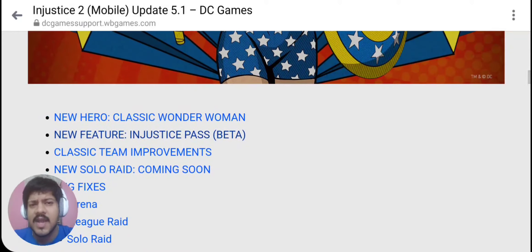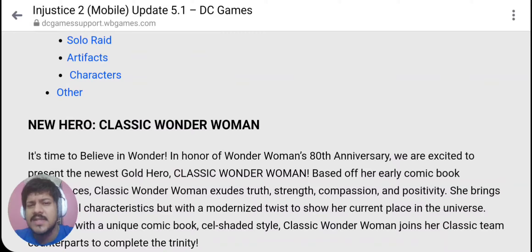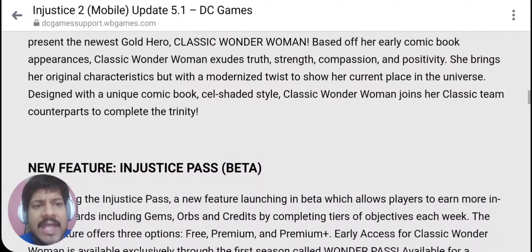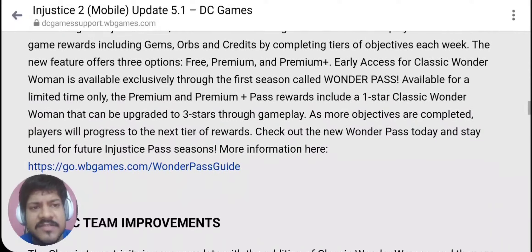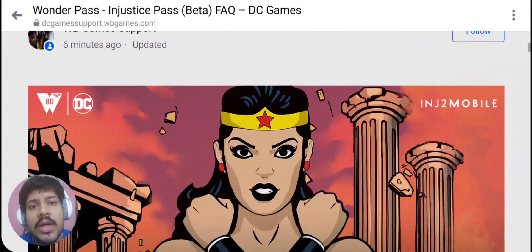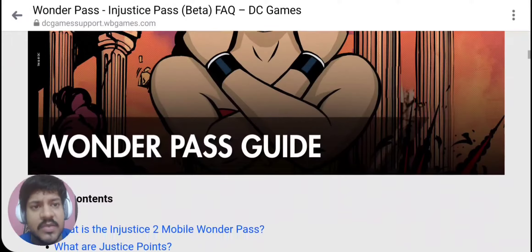This is official, by the way guys — it's completely official. So the major part of Update 5.1 is going to be the introduction of Classic Wonder Woman, as well as a feature called the Pass — like Wonder Pass or Injustice Pass, however you want to call it. This Pass feature has been detailed in this patch update. So we are going to look at the new Injustice Pass Beta feature first, before jumping into how Classic Wonder Woman and the Classic Team are developed.